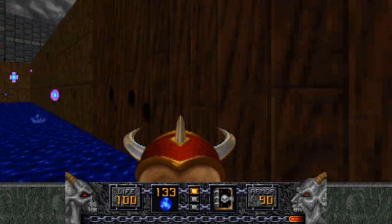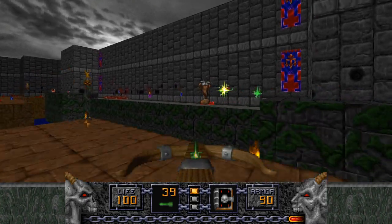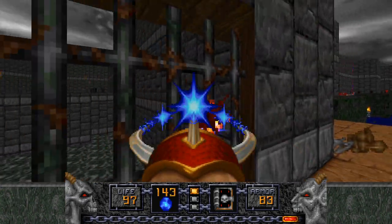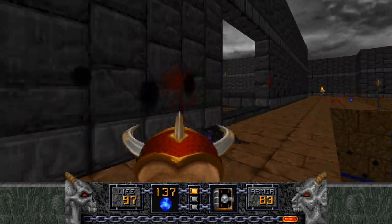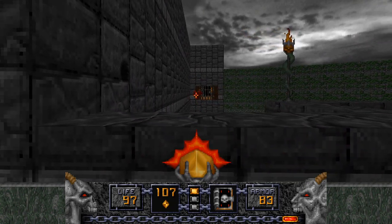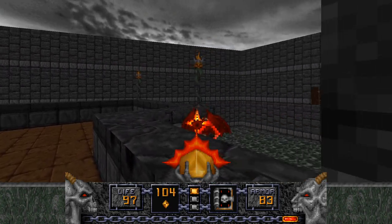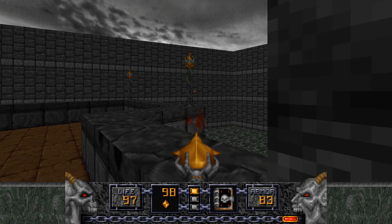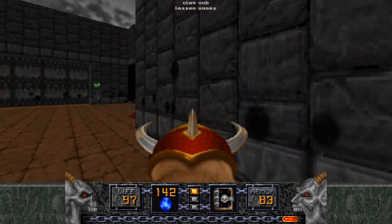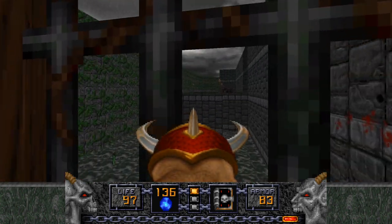A backpack — you can pick up the backpack a little bit earlier to deal with slightly easier ammo management. But I kind of like either way, honestly. It's not too difficult to grab the backpack early on, but there are a couple of Saberclaws that can get in the way, and that can be pretty tedious. There is a bunch of gargoyles on just about each side of this area, so just be careful. You might have noticed I just jumped on top of this ledge here — you need to be somewhat careful with that because the floor is all damaging. There is a flight power-up waiting for us.